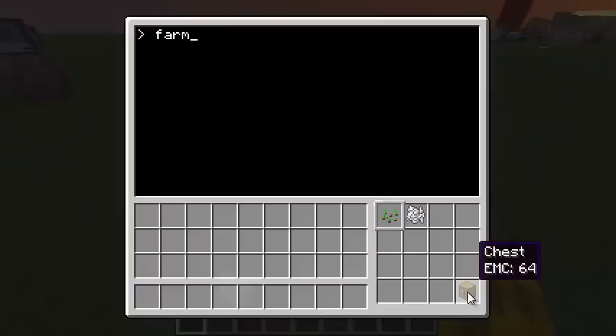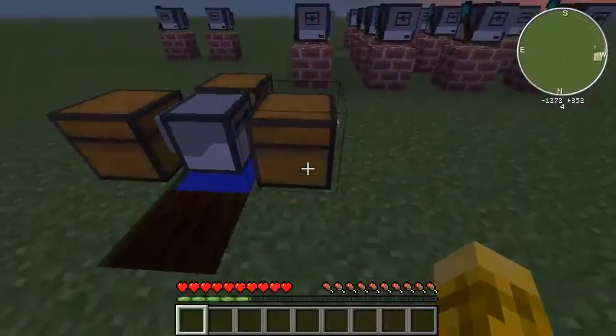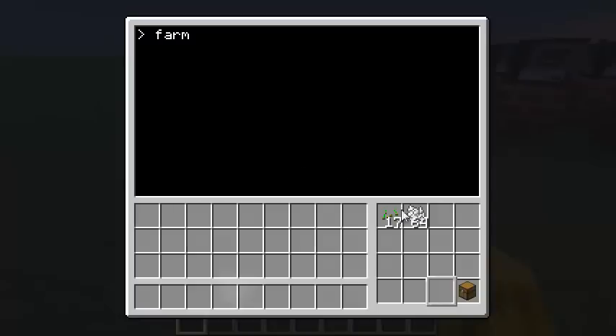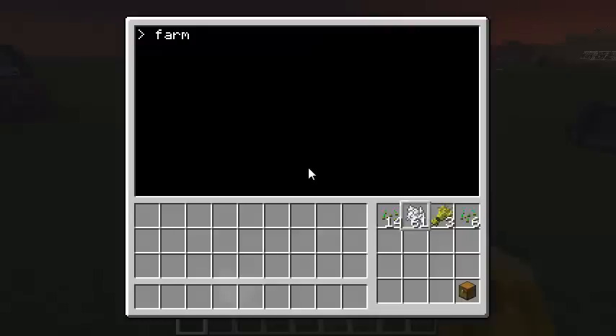I'm going to go ahead and start him. You'll see in the first slot he's got seeds, in the second slot he's got bonemeal, everything else is empty except the last slot which has a chest — that's for a nifty little trick I'll show you in the code. We're going to type 'farm' and watch the turtle. He's going to turn to the seed chest and grab some seeds, then turn to the bonemeal chest and grab a stack of that. Now he's going to start planting the seeds and harvesting them with bonemeal.